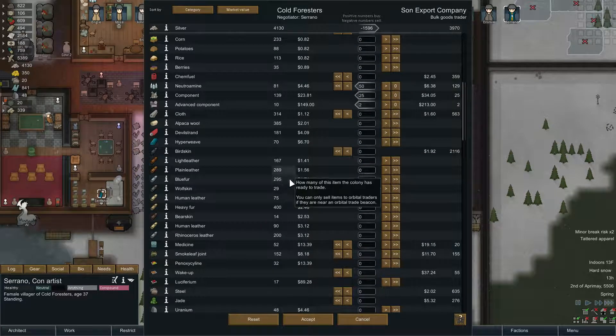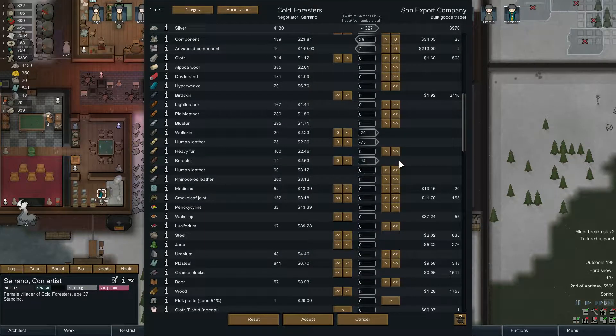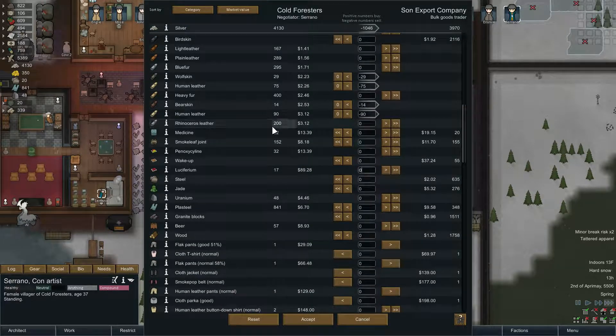I'm going to sell some leather we have just little bits and pieces of. We'll sell the human leather — I'm not going to make anything out of that, because I don't want someone to accidentally wear it and get a debuff. We have a few people that would like it, but I don't want to manage that too closely. We'll sell the human leather. We've had 200 rhinoceros leather forever and not made anything from it, and it's one of the best.